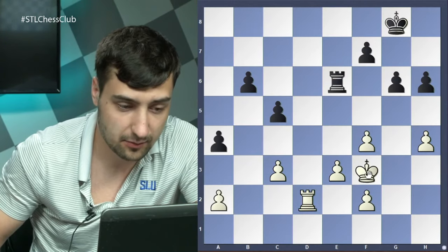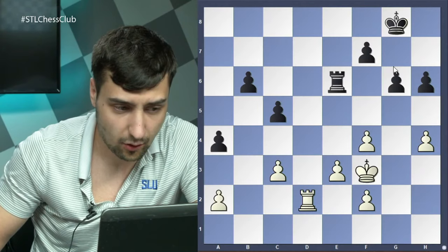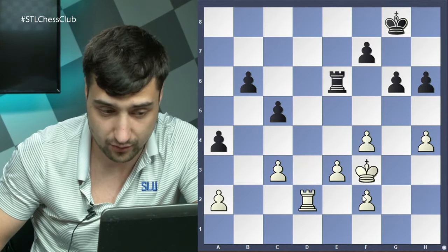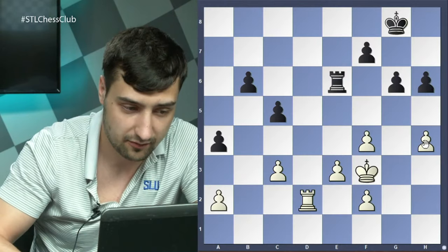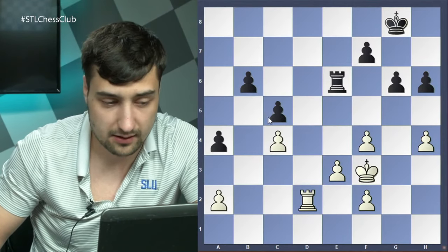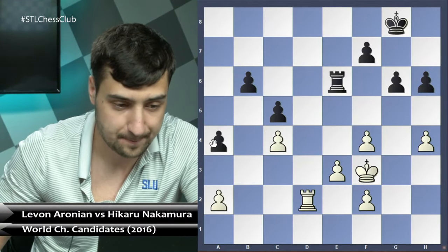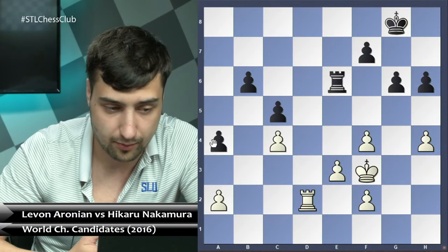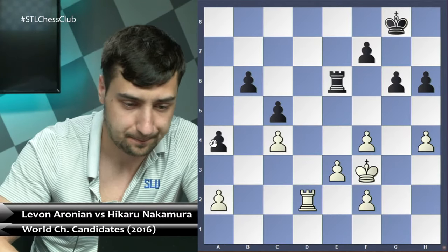After c4, the pawns on b6 and c5 are blocked. Whenever black tries b5, the pawns on c5 and a4 will be simply weak. On top of this, white can play e4, e5, maybe a brave pawn breakthrough with f5 — that's why white has really good winning chances. The game happened: king g7, e4 — very good, the idea is to play e5. The best defense was rook e7 with the idea of b5, trying to simplify the position.